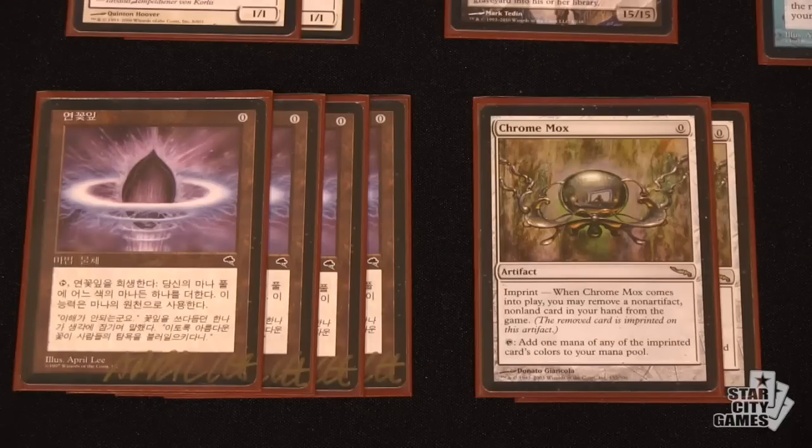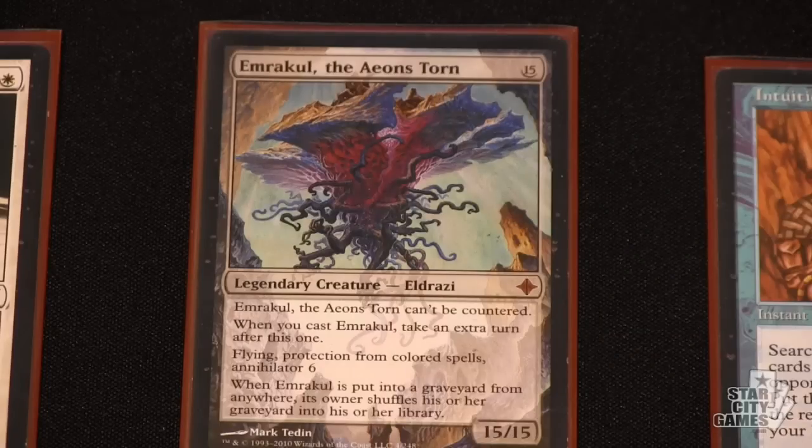At one point I ran Laboratory Maniac in the deck because it's trivial to draw your entire deck. This tournament, I had a sweet interaction where I drew 64 cards in one turn. He had a Leyline of Sanctity in play and he Surgical Extracted my Dark Rituals. So the only way for me to net mana was to crack Lotus Petals for mana, Cabal Therapy myself naming Emrakul, shuffle in my library, and draw it again. There are all sorts of awesome interactions with this deck.